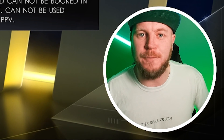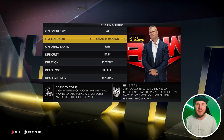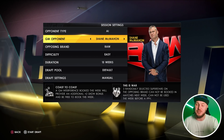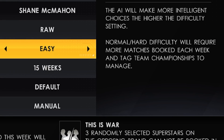A brand new patch and new update for 2K22 has dropped today — patch 1.09 — and it has come with some very welcome changes, including the ones to My GM mode that everybody has been asking for. If we take a look as you start a brand new My GM mode, you get the difficulty set on the right-hand side. The text now says normal and hard difficulty will require more matches booked each week and tag team championships to manage.